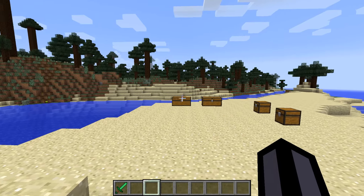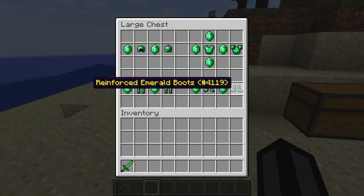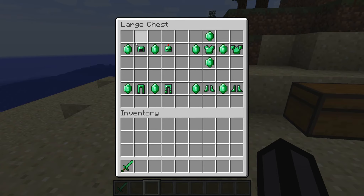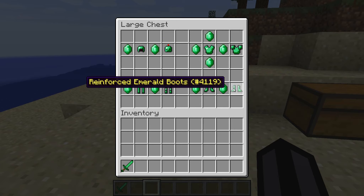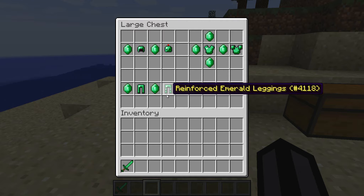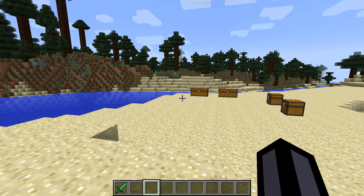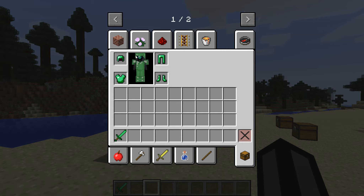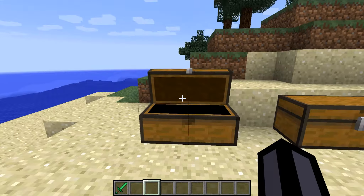On top of the normal armor — Obsidian Armor and Emerald Armor — we've got Reinforced Armor, which is basically the normal helmets, leggings, chest plates, and boots that you can make. You basically put a few emeralds next to the armor pieces — a bit more for the chest plate — and then you will get Reinforced Armor. All the Emerald and Obsidian pieces will get reinforced versions. There is no reinforced version for diamonds, iron, or gold.